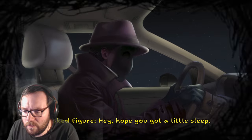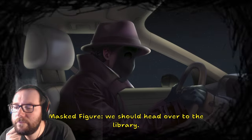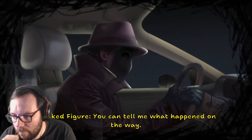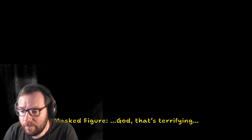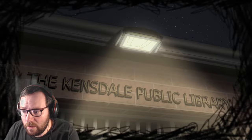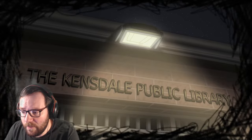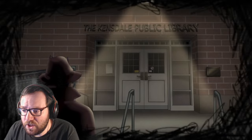We're heading to the library and getting some story lore. A character suggests we should go to the library and that Riley can explain what happened on the way. Kate's office is apparently at the library. We're getting some story setup here.